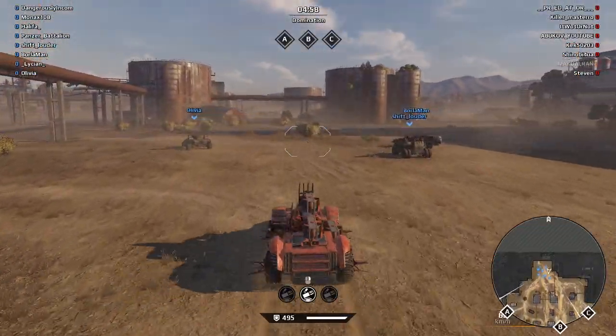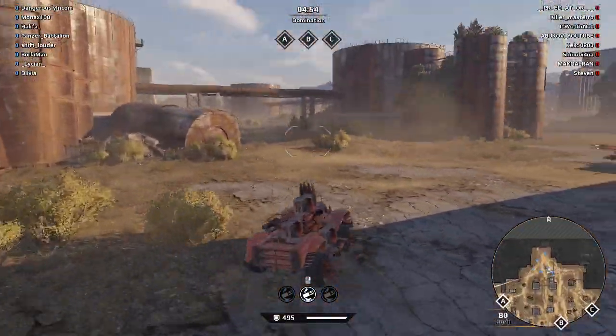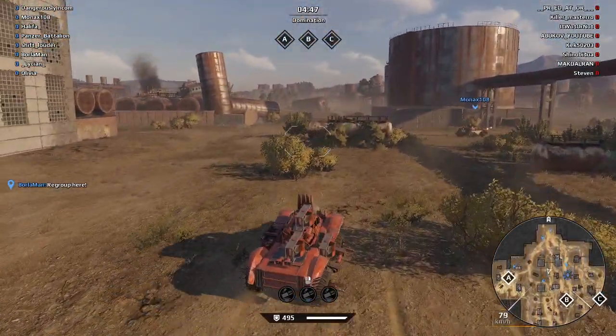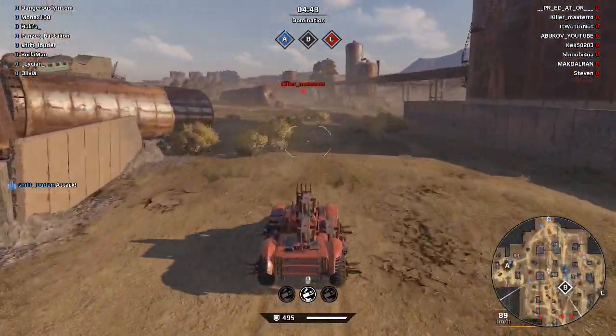The wedge seems to work quite well, except that it keeps snagging on the ground, stopping you in your tracks. And if that happens whilst you're chasing someone down, they generally get away because you come to a dead stop and have to accelerate up again.